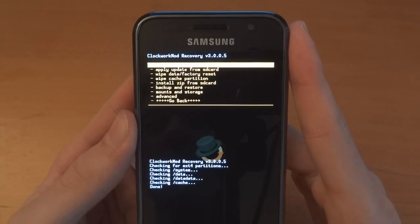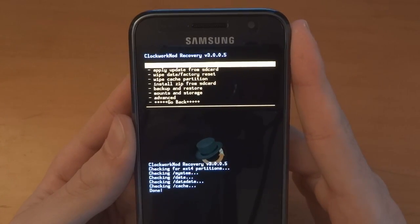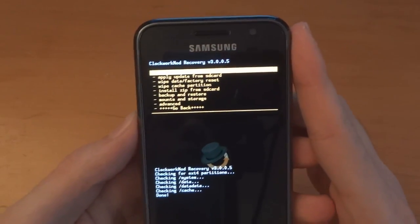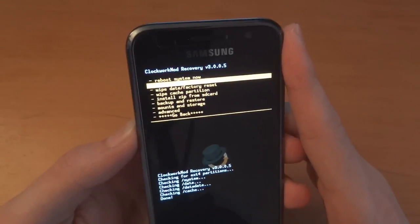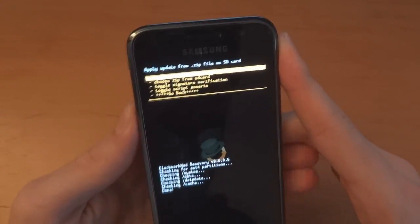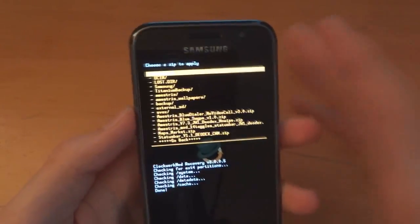Hey, what's up guys, TotallyDubbed here. Today I'm going to show you how to flash Amistris the Orange Magic V7.3. I had a little bit of trouble flashing from Galnet, so what I did is I flashed stock JVQ with semaphore kernel. So now I'm on stock JVQ with just Clockwork Recovery, and obviously it's rooted.